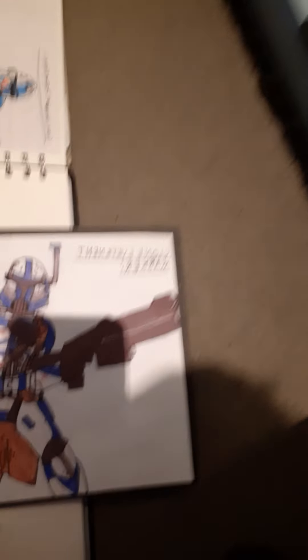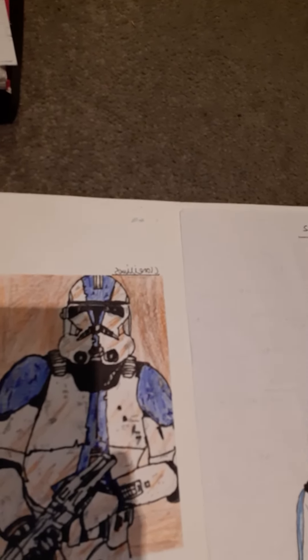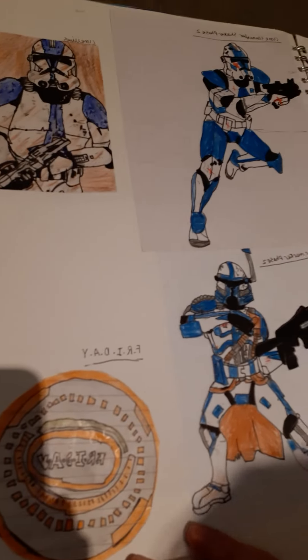Here's the original Corrin that I attempted to draw — you can definitely see the difference comparing it to the later version. There's also a clone lieutenant Marker drawing, and a custom clone trooper. Clone Commander Shocker in Phase 2 armour — pretty cool. Clone Elias is just a standard clone trooper, but I gave him a name. Then Marker himself, and Friday from Iron Man — I decided to draw her AI. I like her, she's pretty cool.